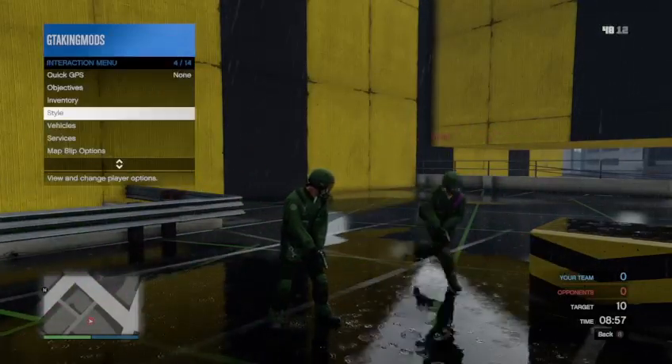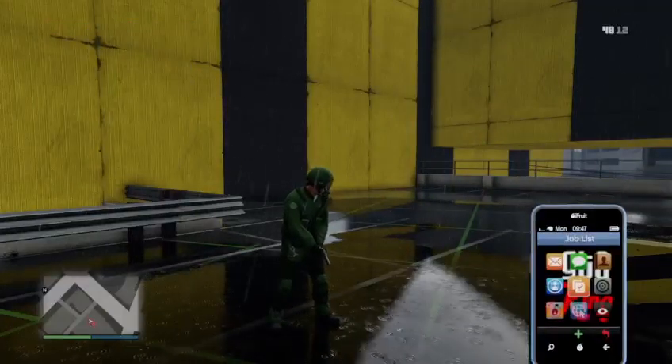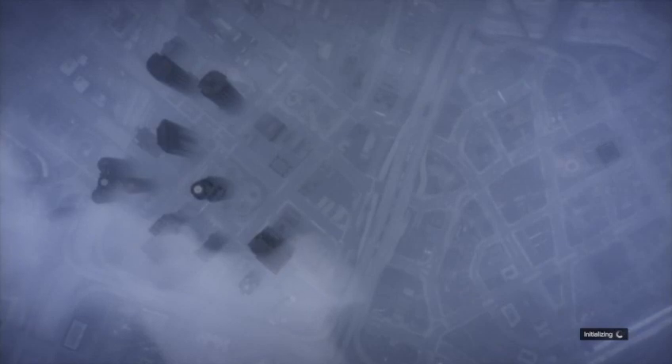Once you scroll through it, close the interactions menu. From there, pull up your phone inside the game, go to your jobs list, and back out of the job. It will put you into a session, and then you want to make your way to any clothing store to save the outfit.